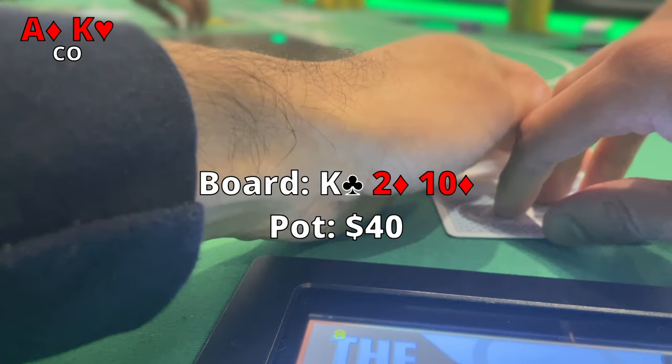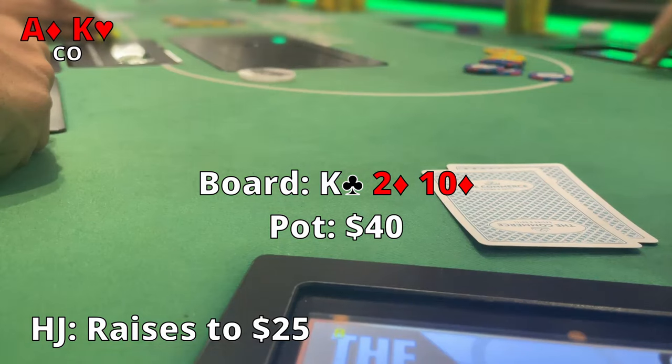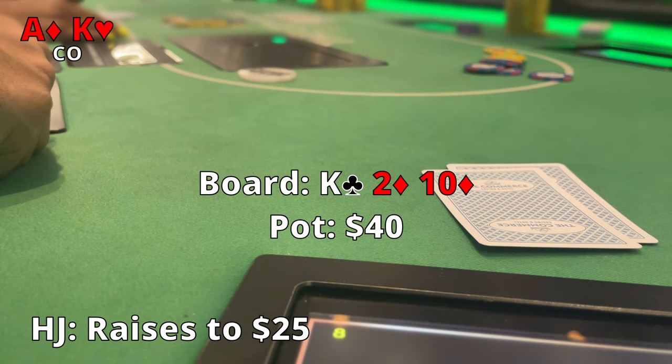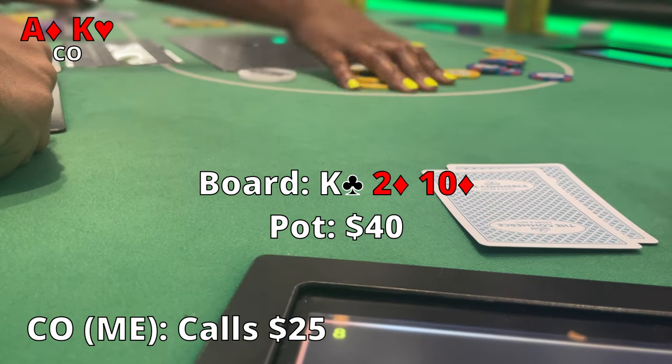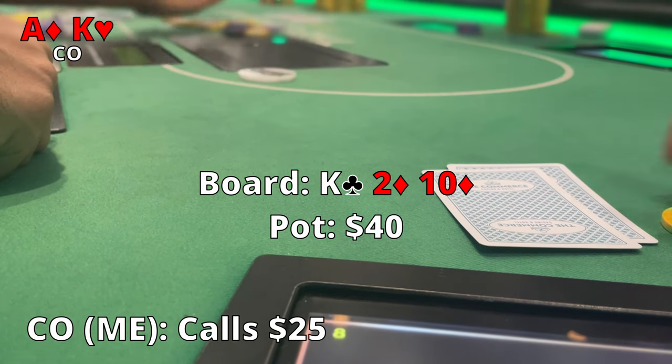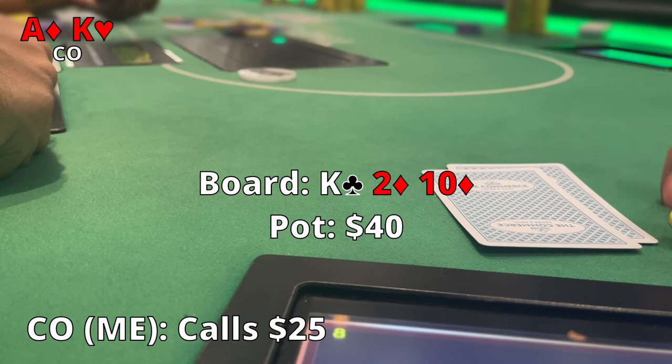Next we pick up Ace King in the cutoff. I forgot to record a little earlier but the board came out King-2-10, two diamonds, and the pot's at $40. The Hijack raises to $25 and I'm thinking hey, I have Ace King again. I go ahead and call the $25 — we have top pair and also a back door flush draw, so I want to see how this develops.